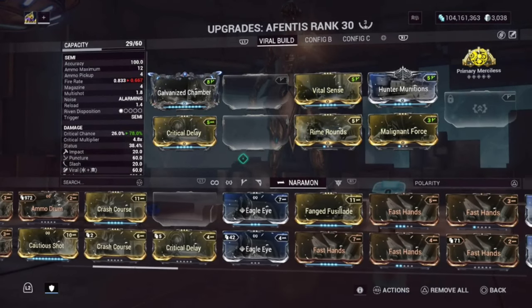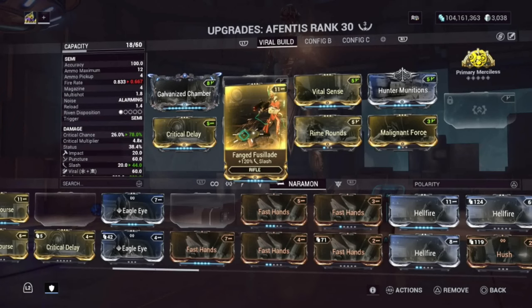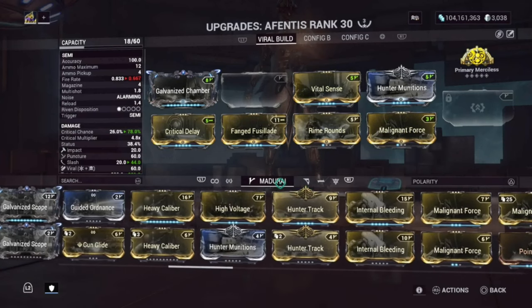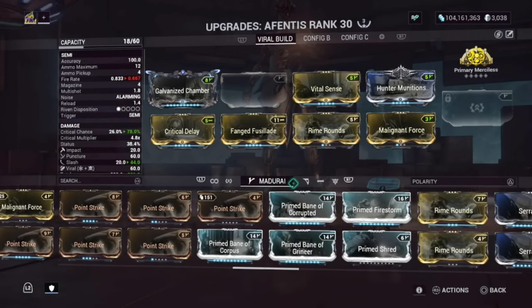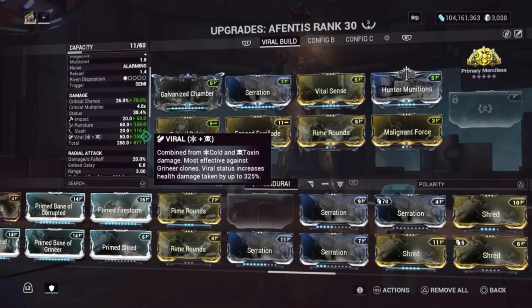As I explained earlier, if you're looking for a riven, prioritize more critical chance. I have a slash mod on here to increase slash damage — even though it doesn't benefit a lot, it gets it to enough to do great damage. A riven will very much help that. The last mod I'm using is Serration, which increases base damage, meaning more slash and more viral on this build.